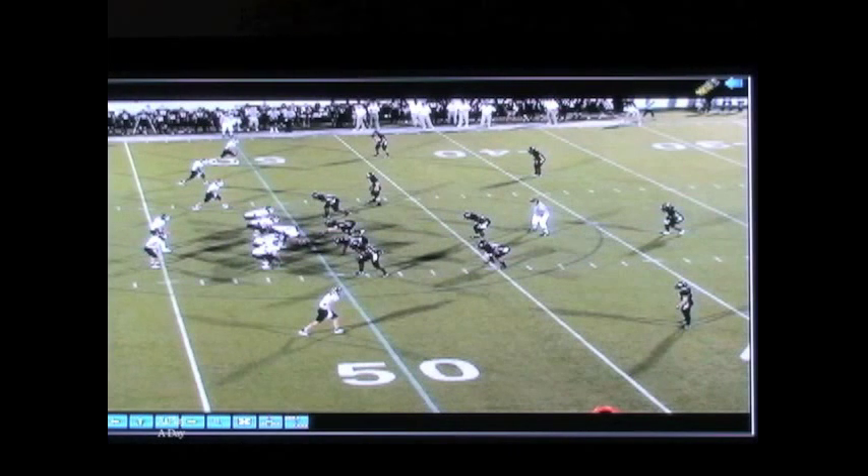Today's concept is out of the form vertical family. We call it our shallow package. Our shallow is talking to the single receiver where we want him to run a shallow route across the field. Our back we check release bubble away from the shallow. This way we feel like if the quarterback scrambles to the left or scrambles to the right, he has an outlet.